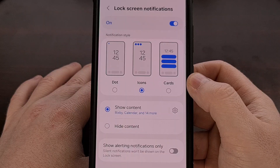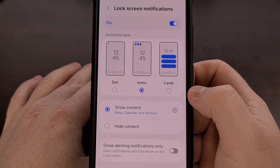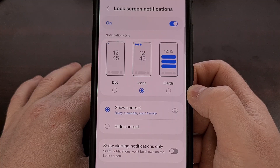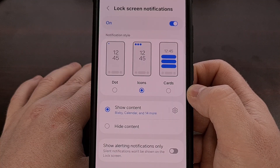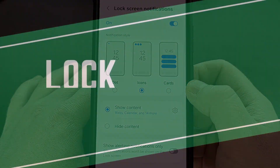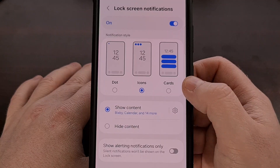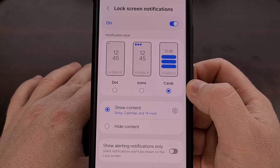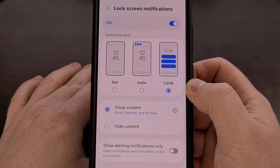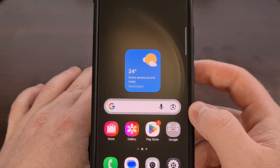By default after the One UI 7 update, this feature is likely going to be set to Icons, and that's why you've been having to swipe down to see your full notification content — it only shows you the small icon notifications at the top of the screen. But thankfully we can change this. Go ahead and tap on the Cards option instead, and as soon as you select it you will see your notifications immediately reappear as full cards directly on your lock screen. No more swiping required.